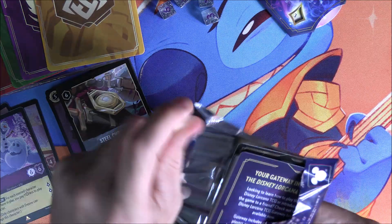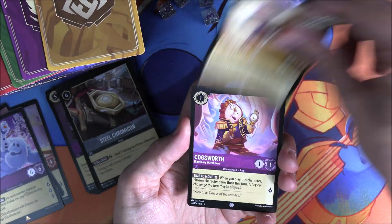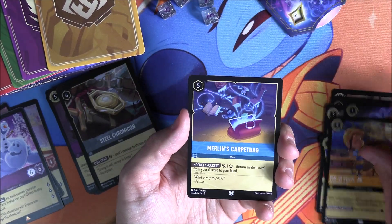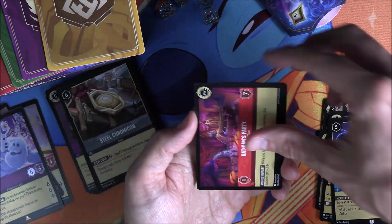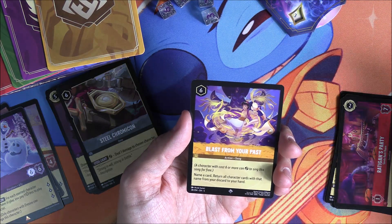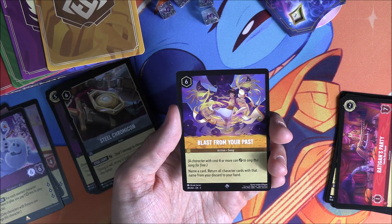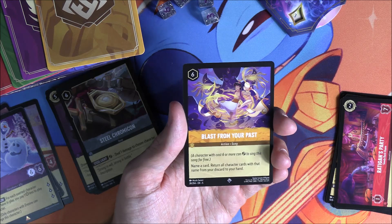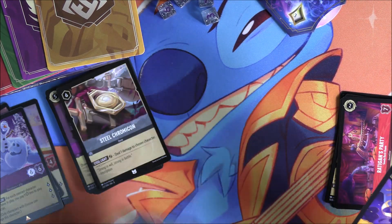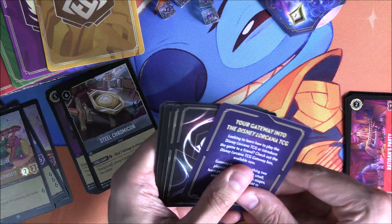We've got ourselves five packs still. Not a super rare just yet, but all good — there's Stitch. Pack four: Fix-It Felix Jr., Cogsworth, Ed, Rattigan, Shield of Arendale, Basil, Fix-It Felix Jr., Merlin's Carpet, Rattigan's Party location. First rare: Don't Let the Frostbite Bite. And a super rare — Blast from the Past! Name a card; return all character cards with that name from your discard to your hand. Could be quite interesting, especially running a deck with a ton of the same name. It comes back to your hand and it's a song. First super of the box, and I think the first one of that super. Going into a common — Vanellope Von Sweets.